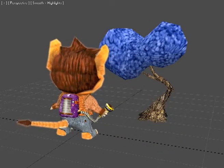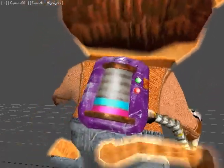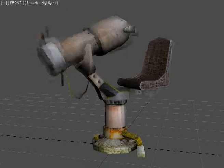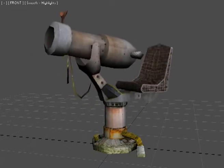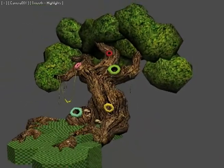Potion making is a very precise art. Be sure to take the right colored ingredients in the right sequence according to the color indicated on your backpack. Once you have all the ingredients, all that is left to do is shoot the colored ingredients into the same colored tree hollows of the potion making tree with a cannon.